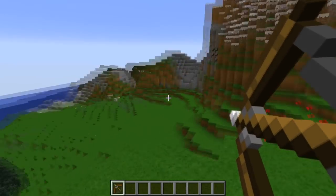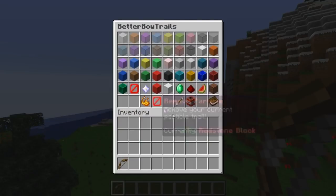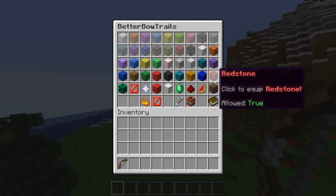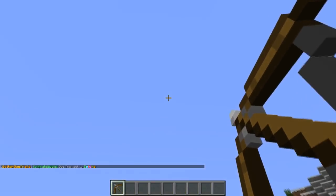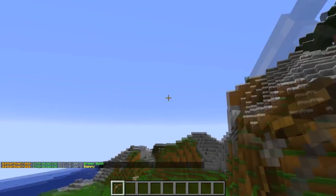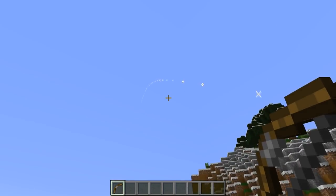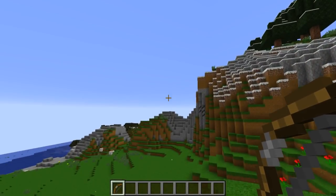At number one we have a plugin called Better Bow Trails. This is a really good one for VIP or donator players — it pretty much does what it says, allowing your players to have particle effects for their arrow trail. Arrow trails are so cool because they follow along the arrow and look great in PvP. It stands out because if players see an arrow with a particle effect only given to VIP players, others will want it too. The trails are on a GUI and can also be bought in the shop.